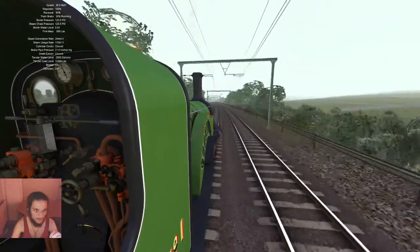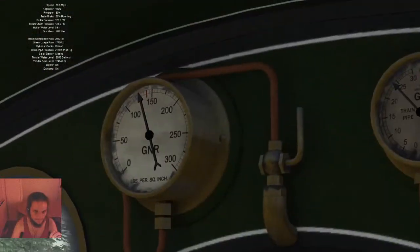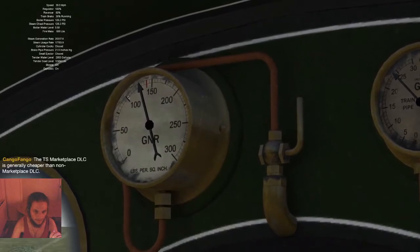Everything is going very well. Let's have a look in here — that is the steam pressure gauge. It looks like it can go up to... one, two, three, four, five, six, seven — that's 10 to 80 PSI. Note that there is no actual speed indicator here.